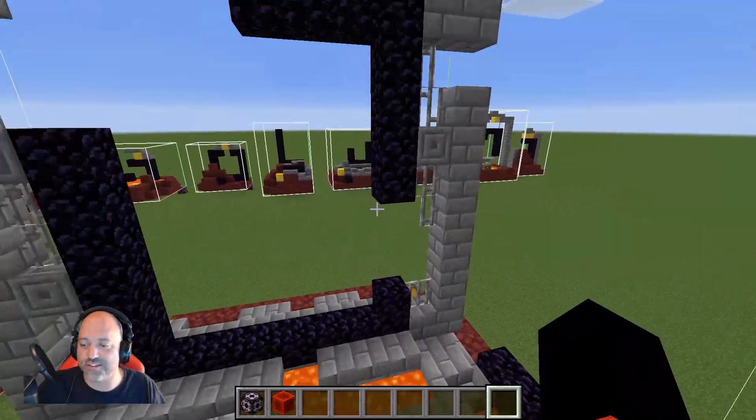Number eight is an incomplete portal at the top of a staircase, and the top has fallen into lava. As you can see, we have our stairs and there's the top of our portal down there in lava. So good luck getting that out of there, but it does look like you have all the pieces you need to put that one together.